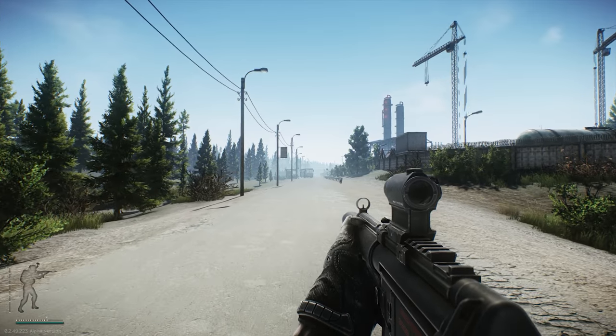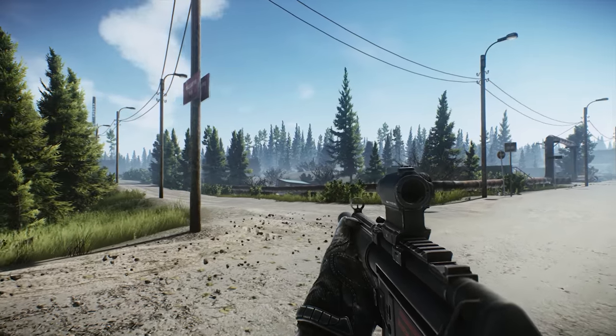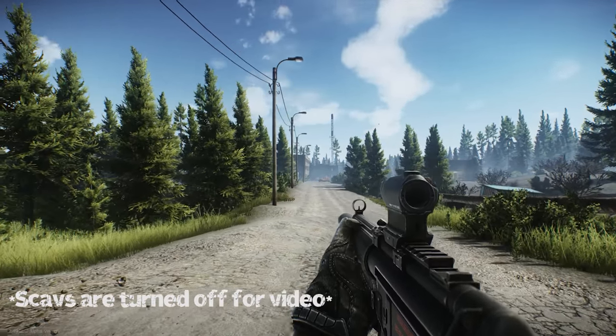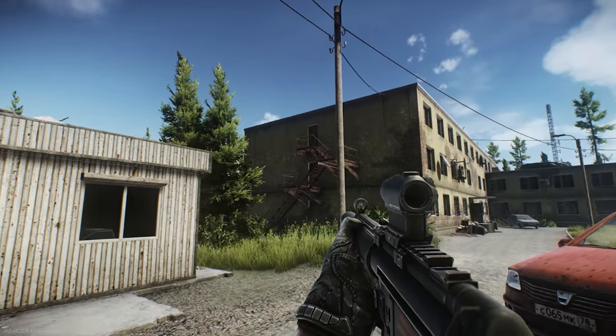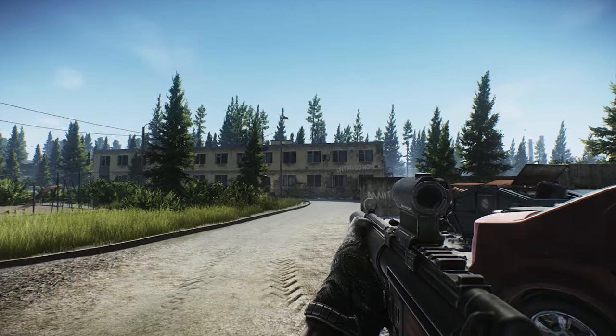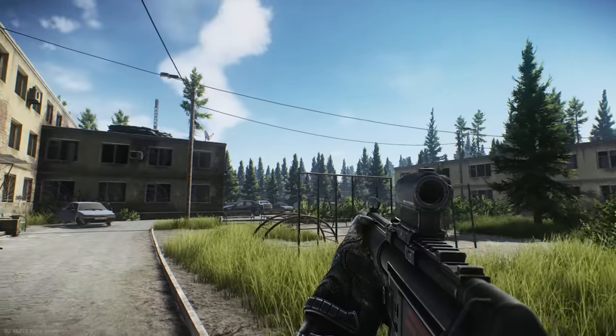Now it's time to move you guys to the apartment complex. All you have to do is follow down this long strip of road, take this left turn, and you're going to see the apartments. Keep in mind there's going to be some scavs there so you've got to shoot them, but there's also going to be quite a bit of loot. I'm not going to share where the loot is — it's just going to be fun to discover it. Bring your keys that you keep finding across all these maps; all your room keys are going to work on the rooms in this building.